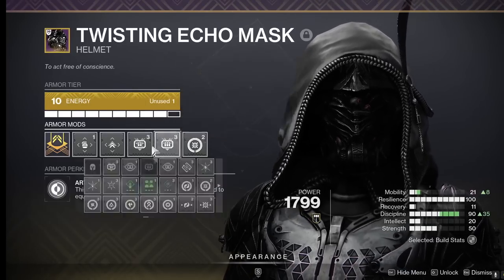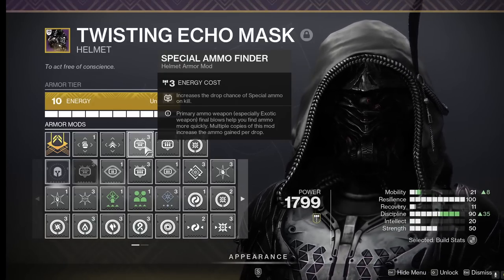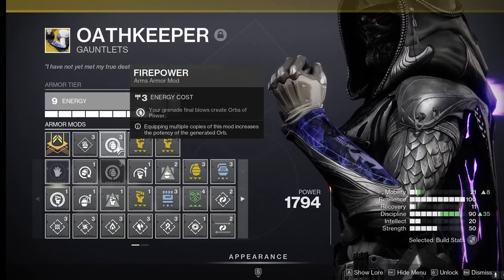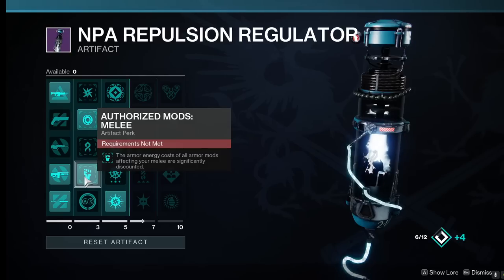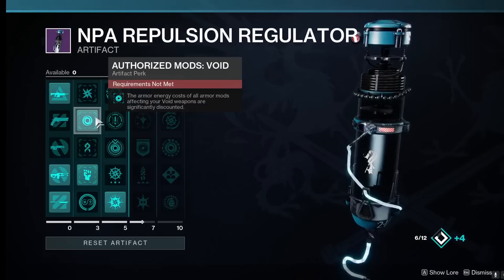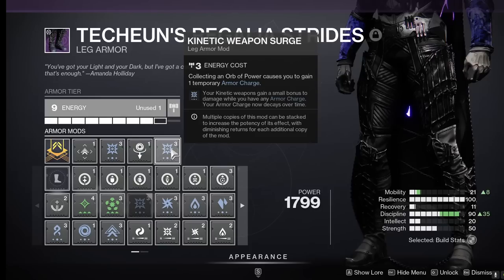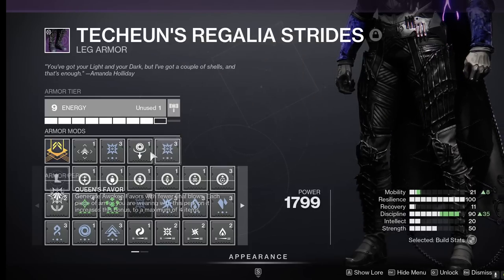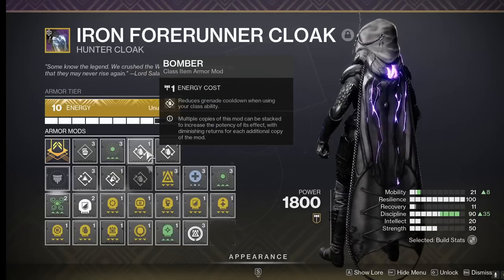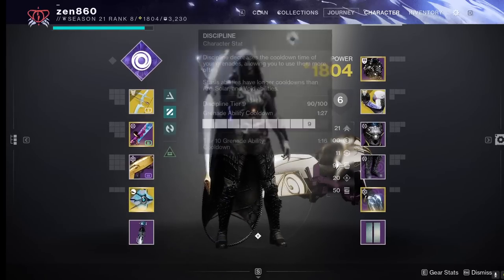For our helmet we need heavy and special ammo finder as well as Kinetic Siphon to spawn orbs for our surge mods. We need to make sure our void energy weapon always has ammo to proc our infinite weaken spam. Wish Ender pierces through targets so Kinetic Siphon is super easy to proc. For the arms you'll want Firepower to spawn orbs of power for surge mods and two stacks of Melee Kickstart — this artifact mod reduces Melee Kickstart's cost to only one. Since we need void ammo for our gameplay loop, I recommend three stacks of Void Reserves, which this artifact mod also reduces to energy cost one. For your legs you'll want two Kinetic Surge mods for a 17% damage bonus to Wish Ender for 15 seconds after picking up an orb of power, and a Void Scavenger mod for your ammo economy. For your class item you'll want Time Dilation, which extends the duration of our Kinetic Surge, and two Bomber mods to help with our ability uptime. Finally you'll want 100 resilience for that 30% damage reduction and as much discipline and strength as possible for our weaken abilities.